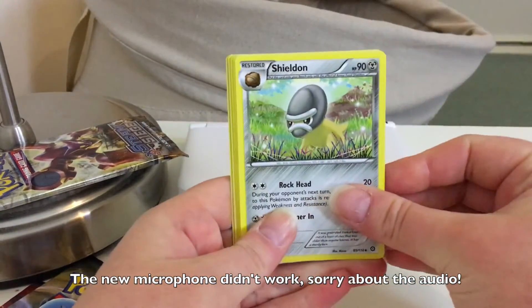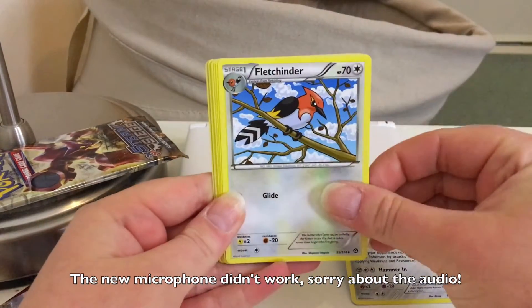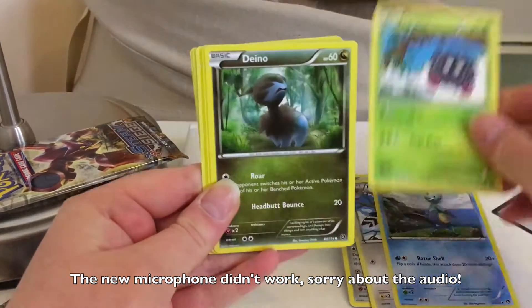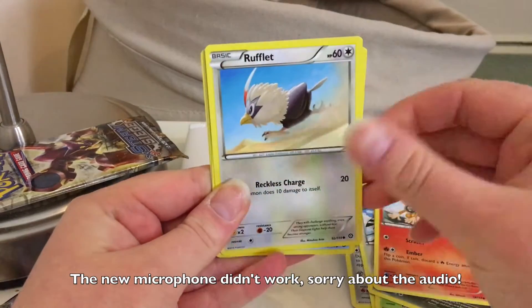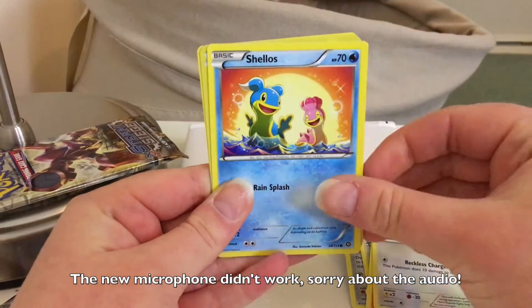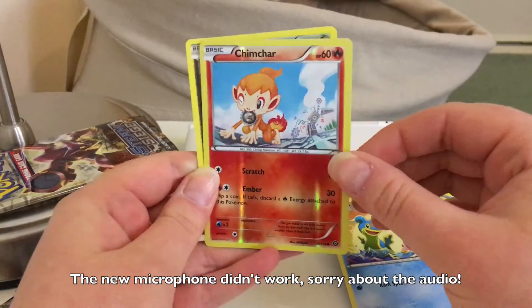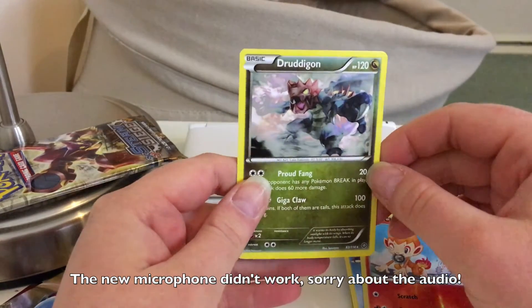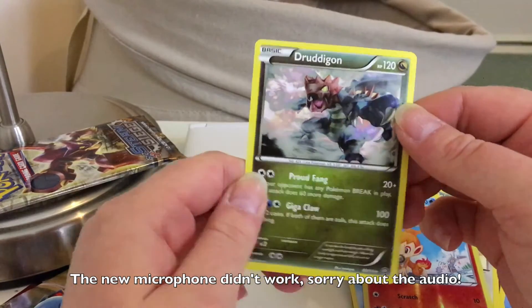So we have a Shieldon, a Fletchinder, a Dewott, Tangela, Vino, Chimchar, Rufflet, and Shellos. The reverse is a Chimchar, and the final card is — yep, it's a regular rare. Nothing too great in that one, but there are still two more packs left.